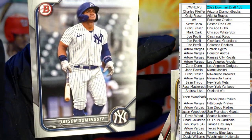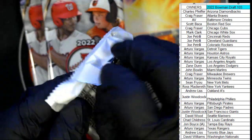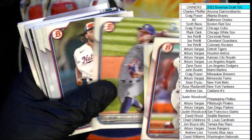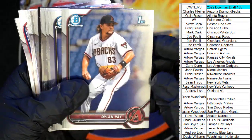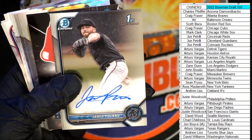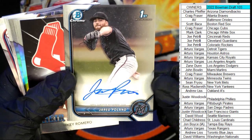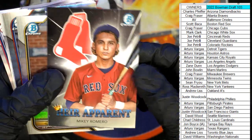Oh, Jasson Dominguez — Yankees! That's going out to Ross. We got three packs left, looking for an auto. Josh Bias, Pete Hansen, Dylan Ray Cox, Walter Ford — there's our auto right there, Miami Marlins. Mark, you were saying the Marlins were a good team to get. That's going out to John B — Jared Poland auto coming out to John B. Got a Mickey Romero heir apparent too.